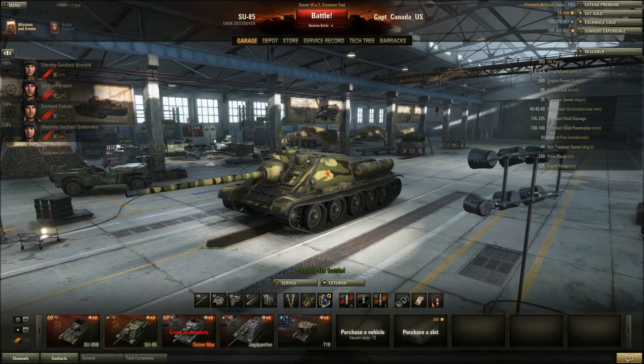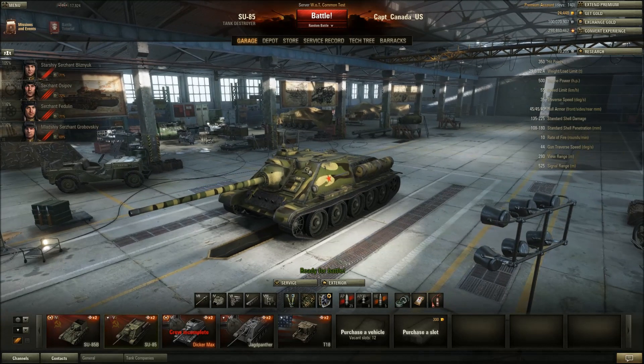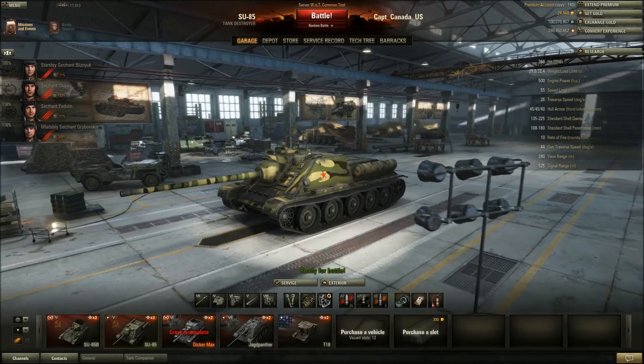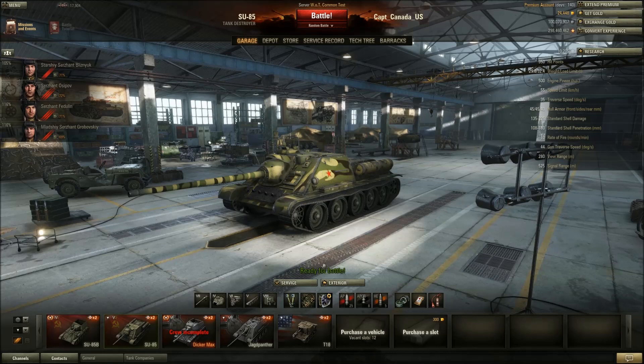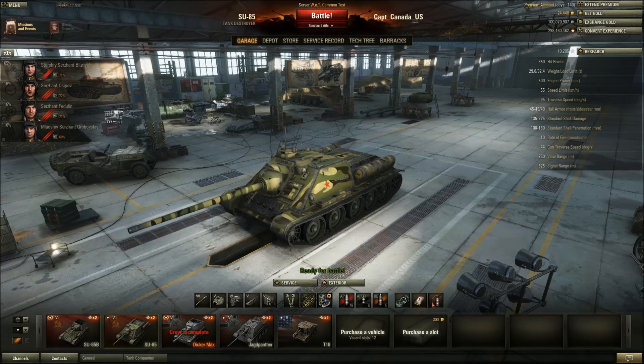If you run into an IS or Tiger, you can probably penetrate from the side, but from the front you may want to switch to APCR. The gun is adequate to keep you in battles against any tier 6 or 7 tank as long as you stay hidden and let other tanks spot for you — a good scout on your team always helps. Now let's jump into some battles.